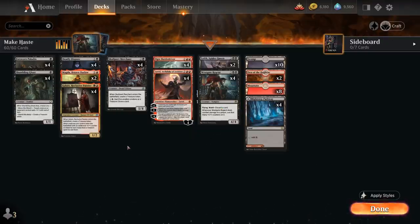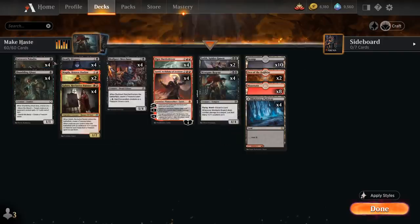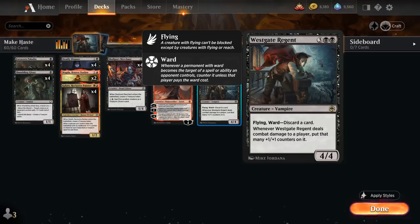Taking a look at the rest of the deck, we also have some treasure synergies and ways to generate extra mana to ramp into our 4 and 5 mana plays ahead of schedule. At 1 mana we've got the full playset of Shambling Ghast, a 1/1 Zombie — when it dies we can either give a creature -1/-1 until end of turn or make a treasure token. Turn 1 Shambling Ghast is great with Deadly Dispute: sacrifice an artifact or creature, draw 2 cards, and make a treasure token. Going turn 1 Ghast, turn 2 Dispute sacrificing Ghast makes 2 treasures total, potentially ramping into a turn 3 Westgate Regent.